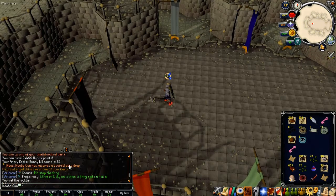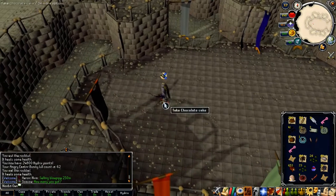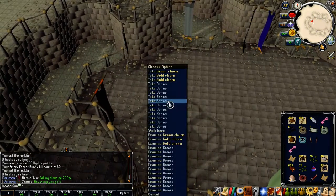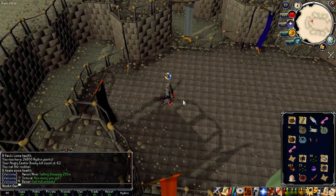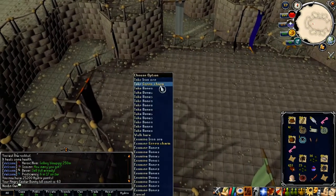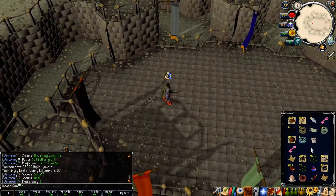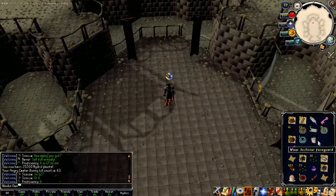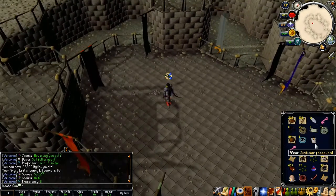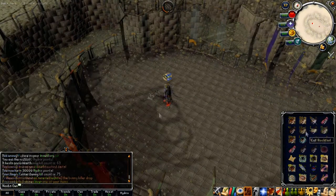I was so AFK that I didn't even notice, but I just got another rare drop at kill count 61 — the Squirrel Ears. That's four out of all the rare drops you can get. Hopefully we can still manage to get a few others. The Squirrel Ears actually look quite nice.